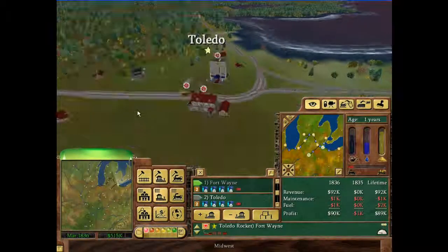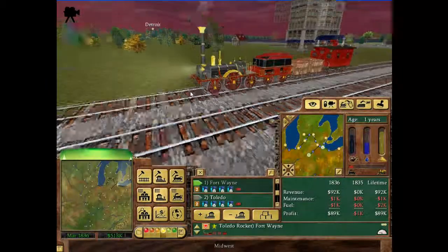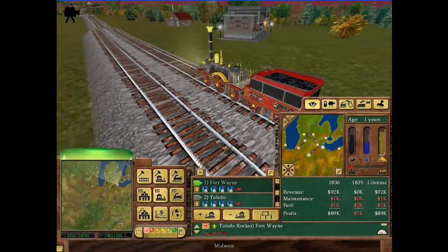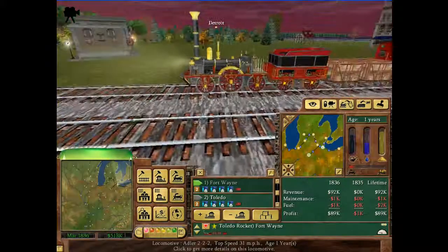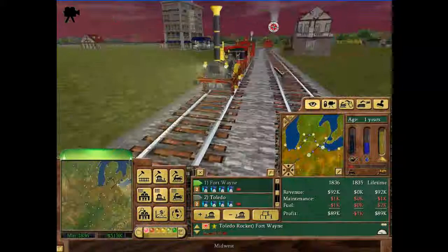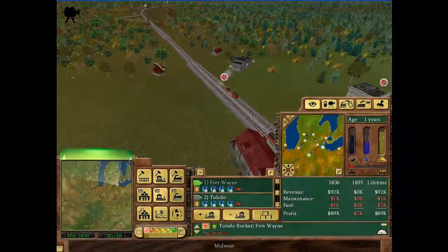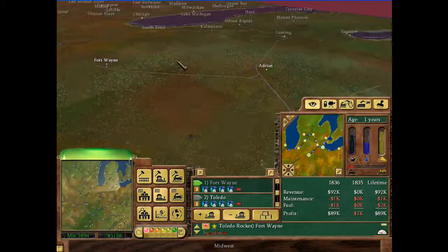I've got one of those new locomotives that just came out, running back and forth to Fort Wayne. It's called the Adler 222. It's very marginally better than the Planet — still pretty slow, just a tiny bit faster, but it looks cool. It looks like a little European engine. The first American engine is the Baldwin, which will be available in 1845. Once we get that, we'll be set. Those are pretty good and deal with grades better too.